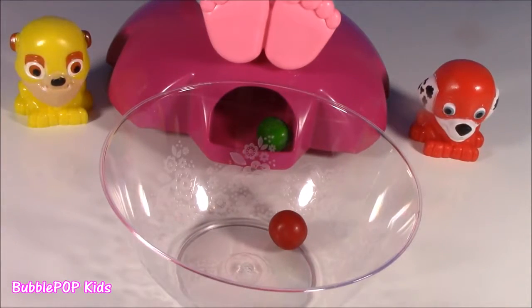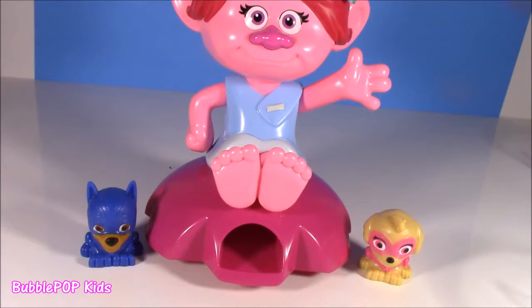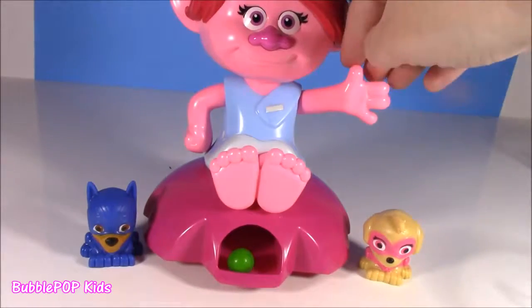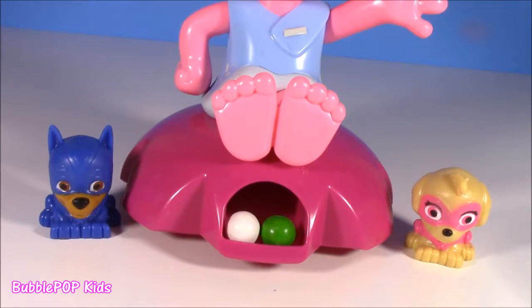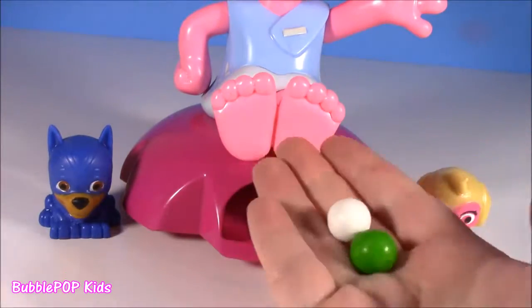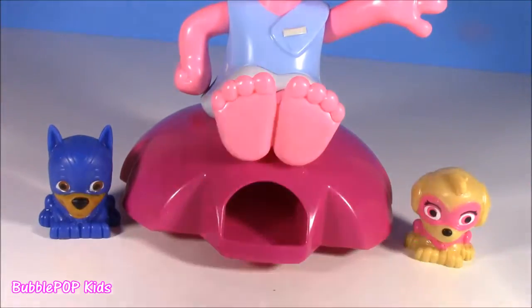Let's get Skye and Chase up. Right now the score is one to nothing — let's see if we can tie it. Skye and Chase didn't have such good luck. Can you believe it? We got a green and a white — zero points for team blue and pink.